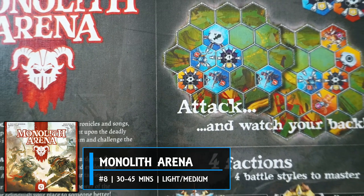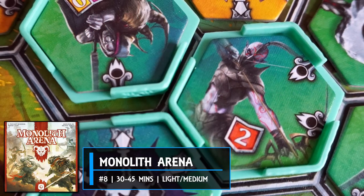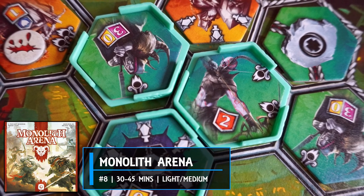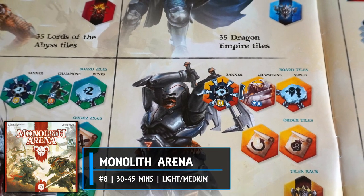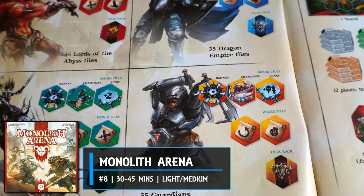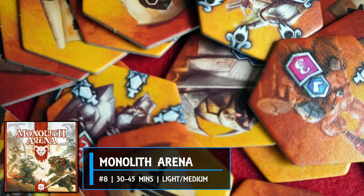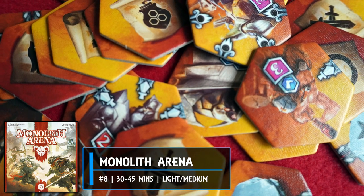Number 8: Monolith Arena. A fantasy reskin of Neuroshima Hex with fewer expansions, but rarely does a game distill so well the feel of a skirmish war game whilst evoking vibes of the positional strategy you find in chess. There isn't much space for your troops to operate, but where you place them and in what direction is the key to winning or losing. It's the tight, largely no-frills gameplay that seals the deal for me. The variable player powers found in each faction give each a distinct and well-balanced play style, and the slightly unusual monoliths that allow you to snake-like unravel your units across a few spaces only adds nuance to the tactical gameplay.